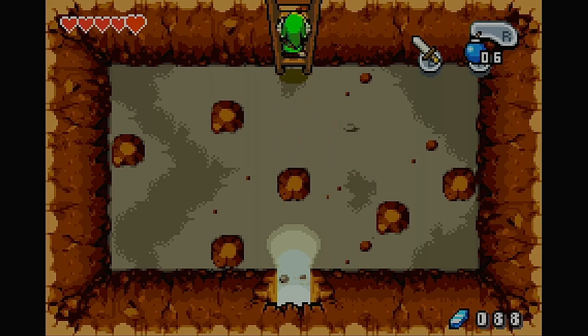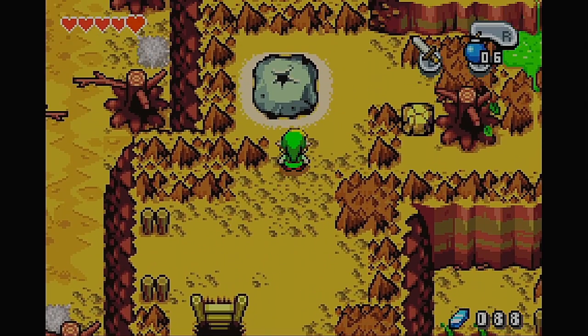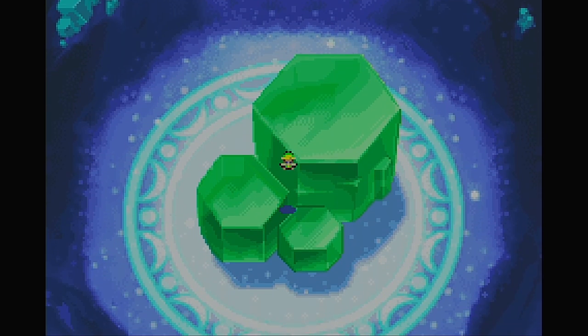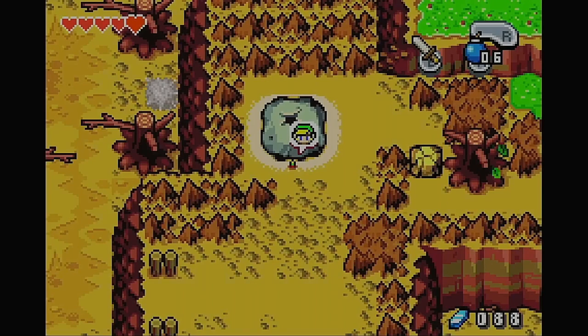Looks like we don't get anything for defeating them, unfortunately. And since it's our first time transforming inside one of these, we can't skip the cutscene — but that's okay. So yeah, that's what the inside of these Minish portals look like, the rock ones.